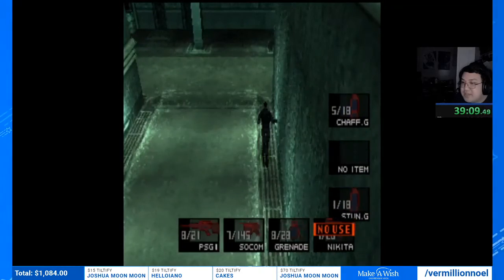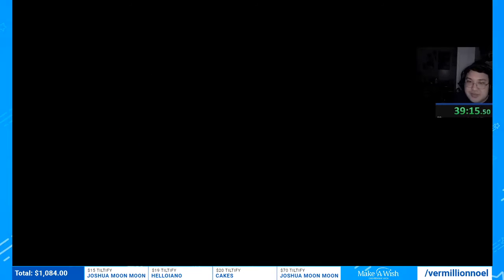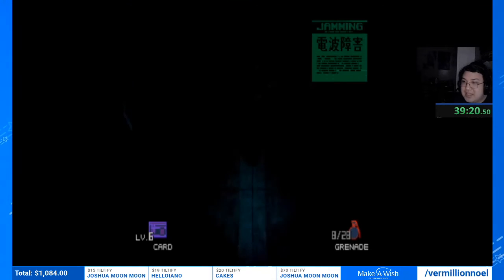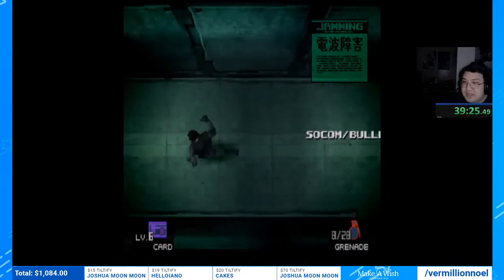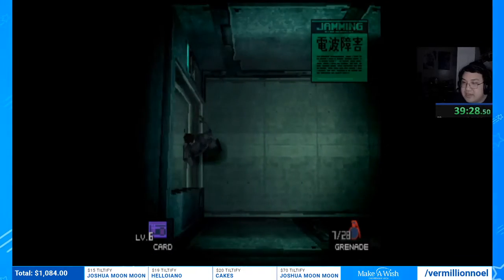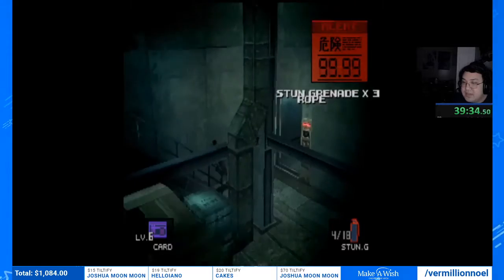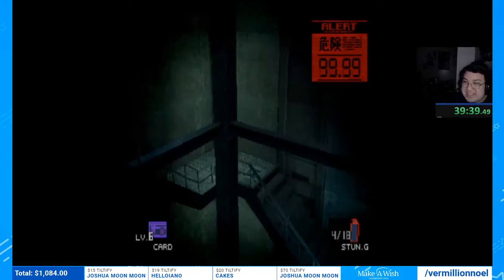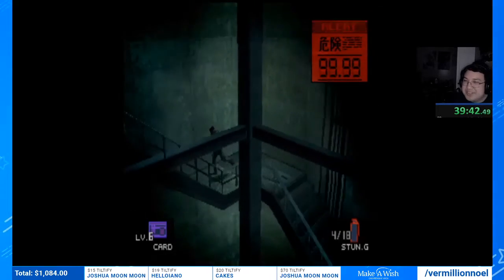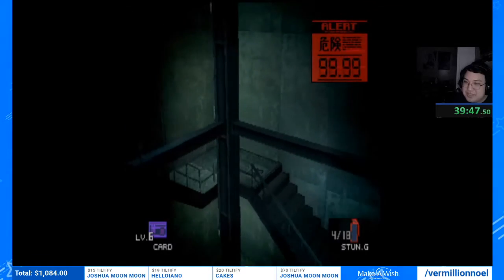We're gonna switch grenades here because this next part is kind of tricky. I'm going to throw a grenade into this door to skip a cutscene of people coming up behind us — if you cause an alert early then we don't have to watch the cutscene. Now we're at the section called the ascension or climb. We have to climb exactly 26 floors of stairs with guards coming behind us and guards in front of us — pretty scary.